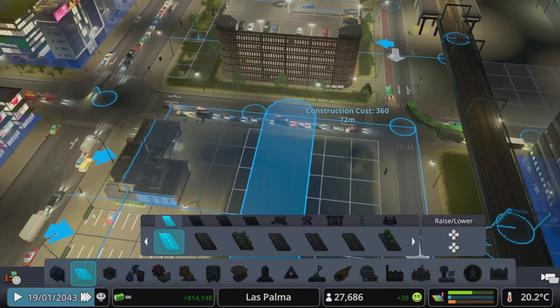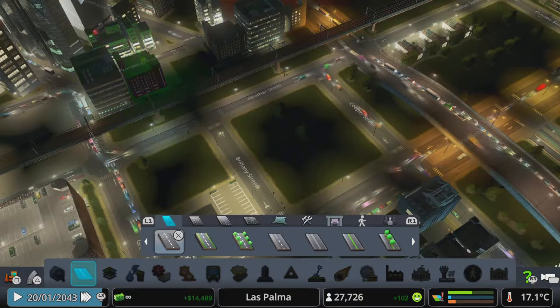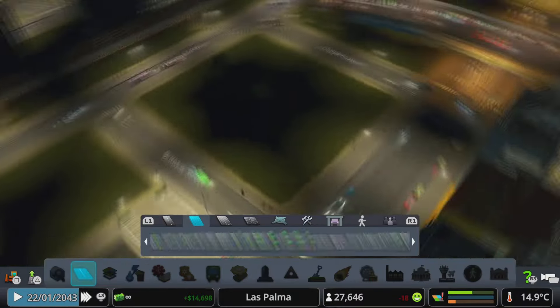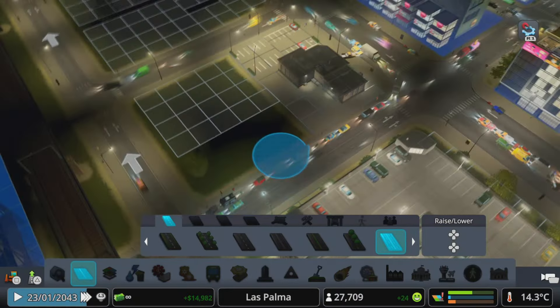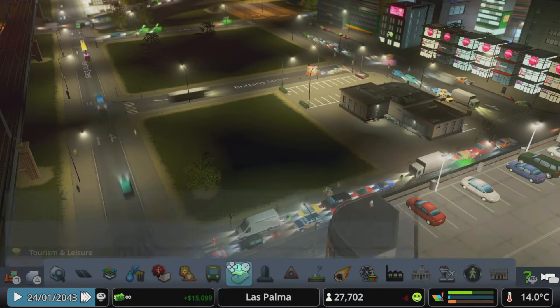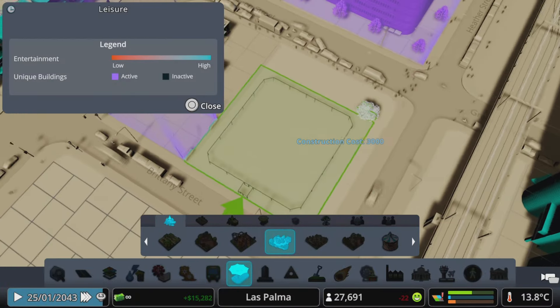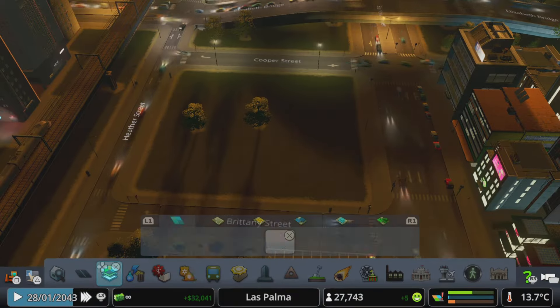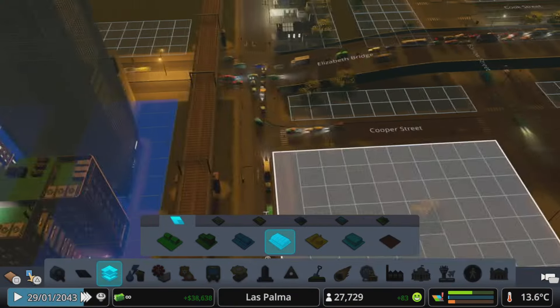I also came over here to fill in this block by putting in commercial and a dog park. I made sure the roads wouldn't interfere with our intersection here so we could keep traffic moving and people wouldn't be getting backed up in our city.